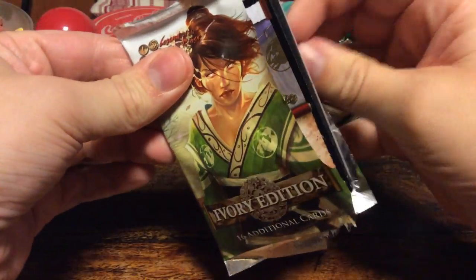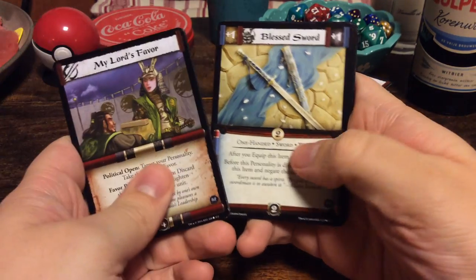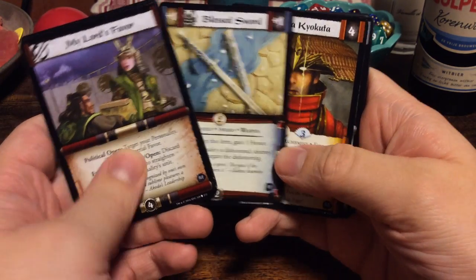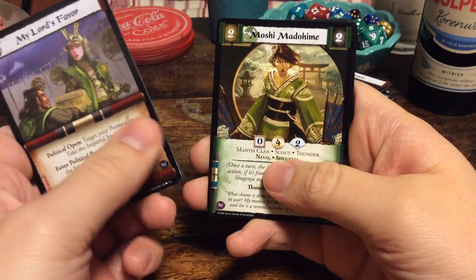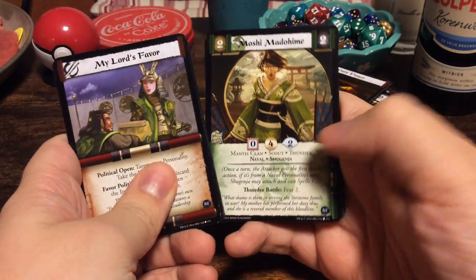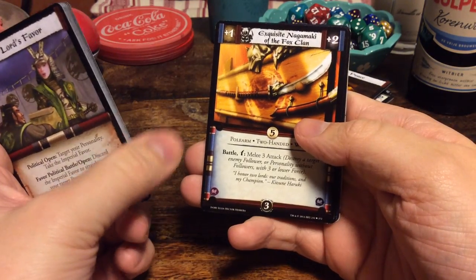Final booster for this particular set. My Lord's Favor. Kuni Tomokazu. Army Like a Tide. Temple to the Elements. Blessed Sword — wow, that's actually pretty beautiful for a common. It's made of ivory, I guess. Agasha Kyokutta — he reminds me of a Japanese actor, actually. Deafening Thunder. Moshi Madohime from the front of the booster pack, so now we know she is a common. In All of the Earth. Tamori Seiken. Sparrow Clan Aid. Kitsune Parumba. Exquisite Nagamaki of the Fox Clan.